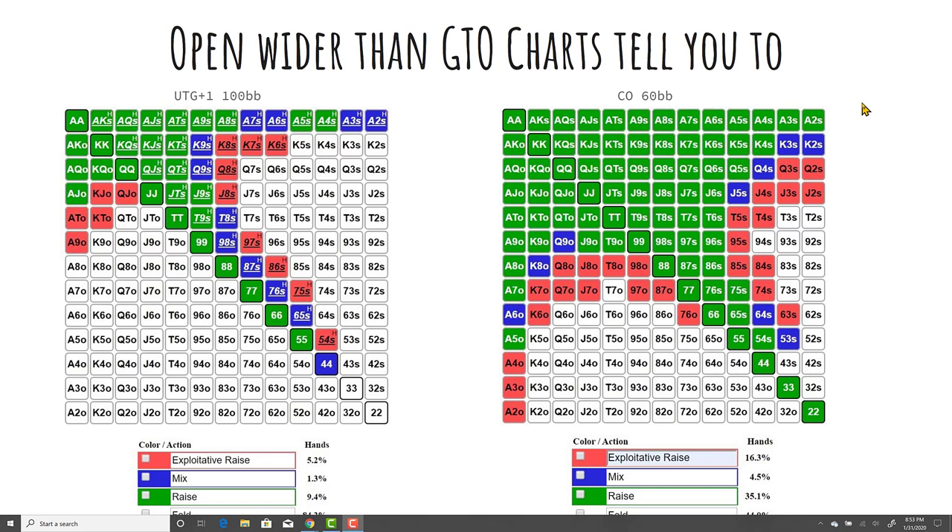Let's focus on opening a little wider on the big blind. There are two scenarios: under the gun plus one at 100 big blinds, and from the cutoff at 60 bigs. The green is your standard raising range, the blues are hands you can mix in, and the red are hands I manually put in that I will open exploitatively. That does not mean I will open these every single time or without any reason. If it's my first hand at the table and I have no information, I'm certainly not opening these hands.